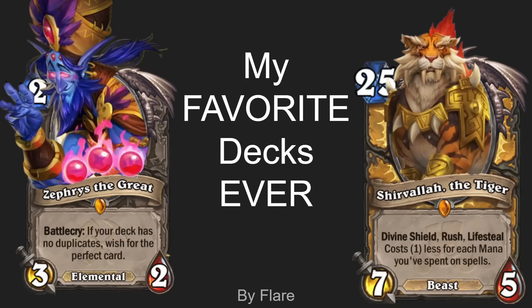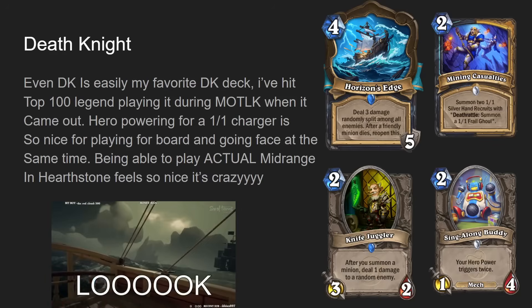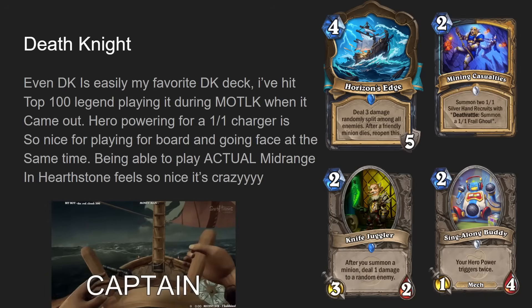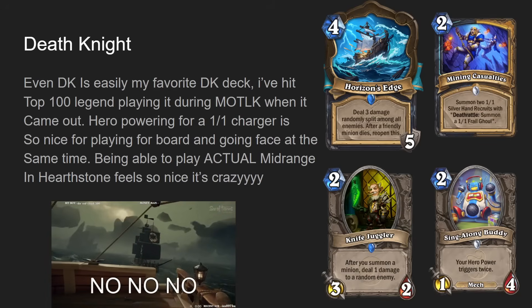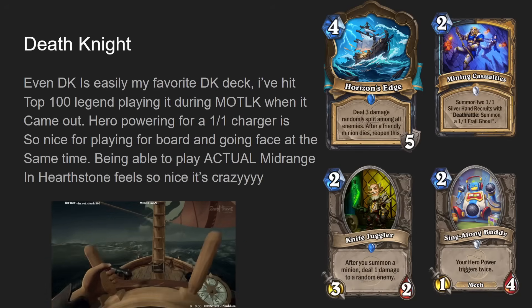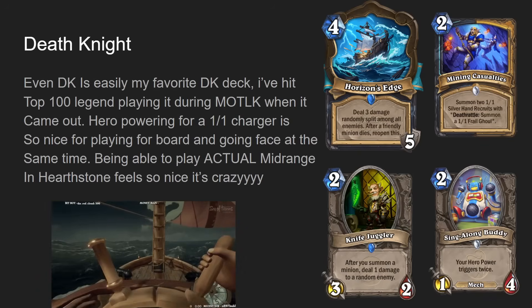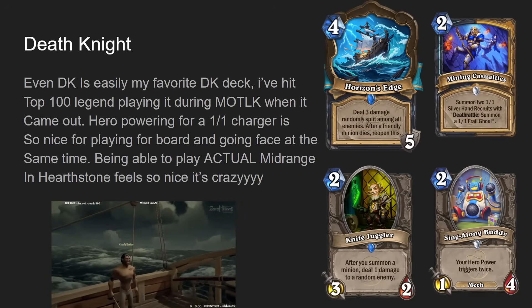Welcome to my PowerPoint on my favorite decks ever. Starting with Death Knight, we have Even Death Knight. This one should have been obvious to basically everyone. Even Death Knight is great — the whole idea is that it's very strong for board because you have the one-mana ghoul charge hero power, which gives you a one-one ghoul with charge that dies at the end of your turn. That being your hero power is actually very strong — it fights for board incredibly efficiently, kills anything with one health, and because it's your hero power it's on demand. Cards love on-demand effects — cards like Knife Juggler.